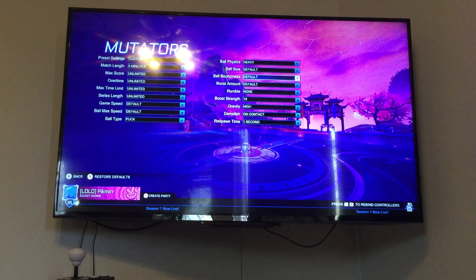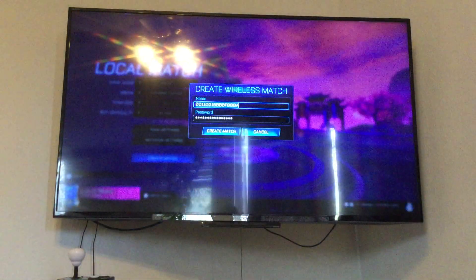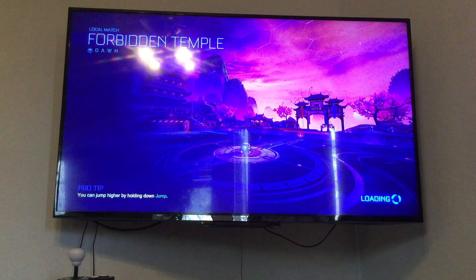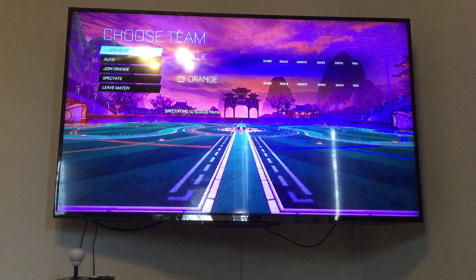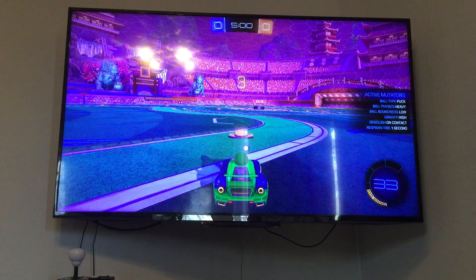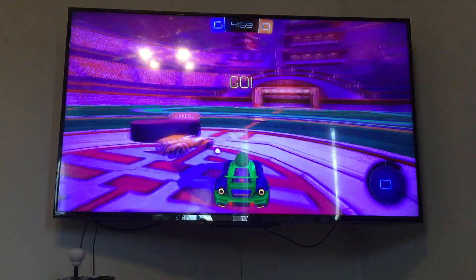Ball type: Puck. Ball bounciness: Low. Oh my god, this is going to be the worst game ever. Also, later in another video I'm going to be pranking my friend — who is better at Rocket League than I am — with some of these crazy mutator settings. I'll start small, like maybe demolish on contact, or make the ball curve. Then over time I'll start changing the ball type and insane stuff like that to see if they notice.